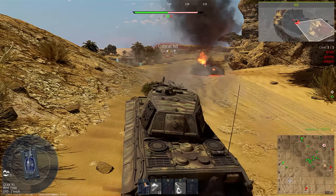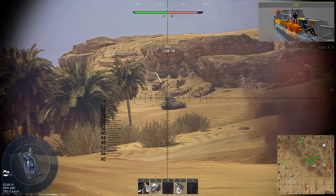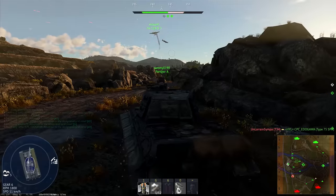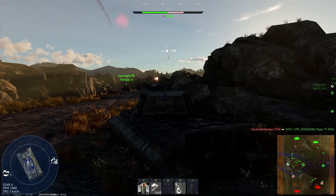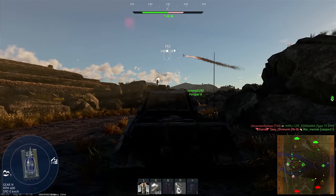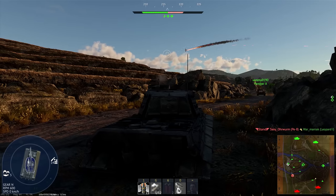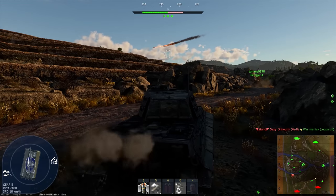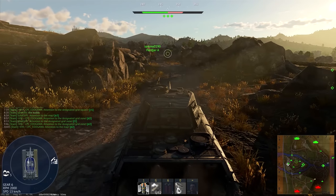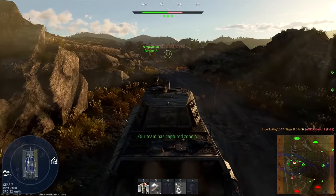Then a couple of machine guns will become useful — one coaxial, which has the same limitations as the main gun, and another mounted on top that moves more freely and can be used to ineffectively attack targets when there is nothing else to do. Unfortunately both machine guns are low caliber with maximum penetration up to only 10 millimeters, so they won't do any damage if the opponent has at least a little more armor.